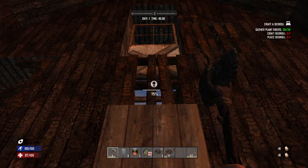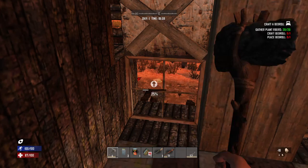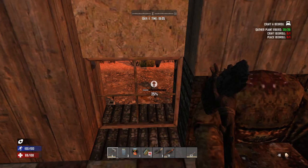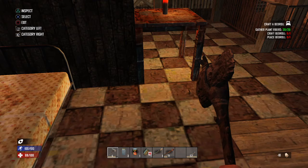This game is called Seven Days to Die because there is a Horde Night every seven days. You're gonna have zombies that'll sprint and go into what they call feral mode, which means they'll know exactly where you are, even through walls. So that's something to keep in mind.